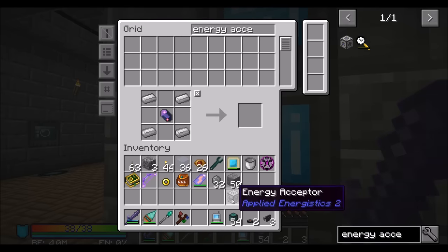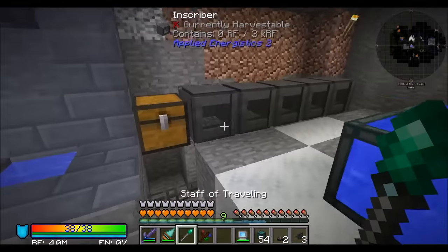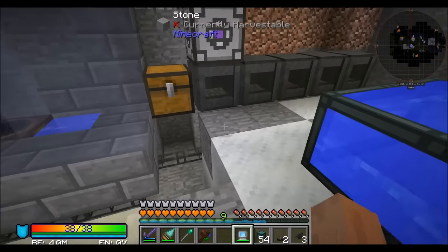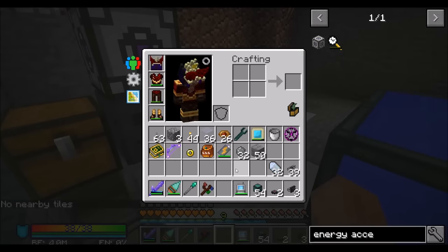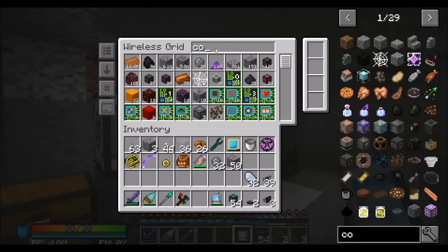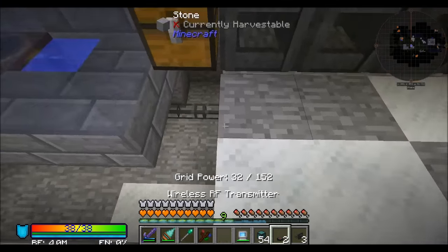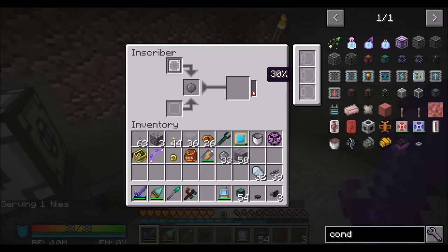The energy acceptor accepts power for the Applied Energistics system. If I have the energy acceptor here with a conduit — energy conduit should be fine, these guys shouldn't draw more than a bit — you're getting power. Look at that, that's all we need to do to get power into this thing. And that makes my printed silicon. Putting it in here doesn't work, it has to go in there — but these do stack now, which is fancy.